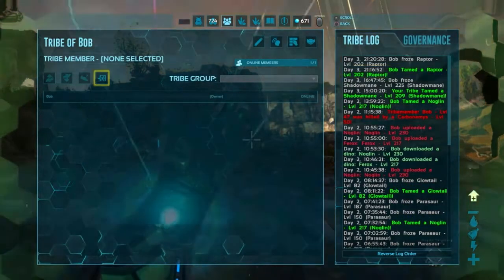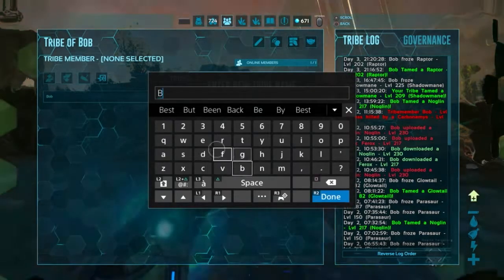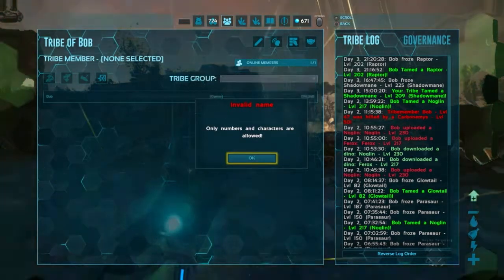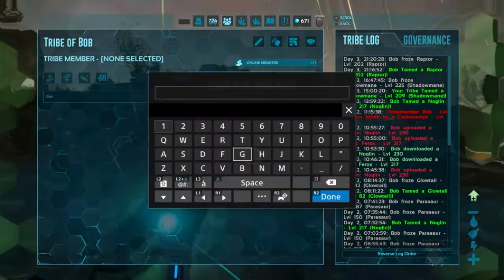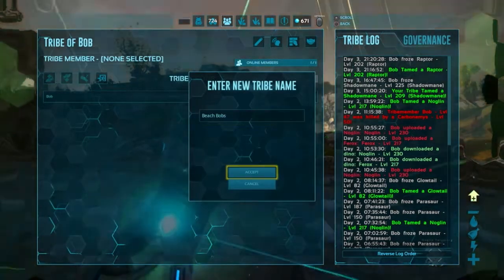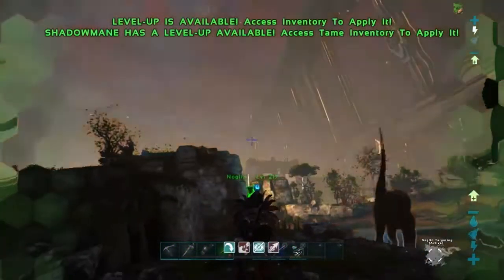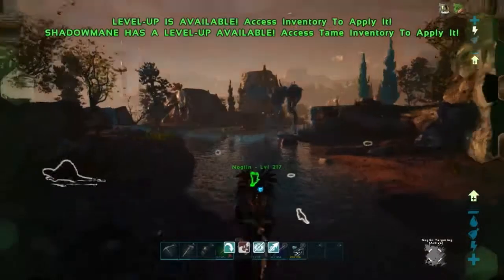I know I tamed the Noglin and the Shadow Mane — like the first two tames of Genesis Part 2. However, the Noglin that we tamed got wiped. With the wiping of our character from soloing Ark after we beat the Overseer, it also wiped everything in the obelisk terminals. So I spawned in another one — same level, 145. I'm sorry, it had to be done.